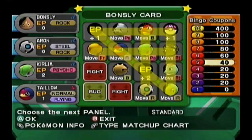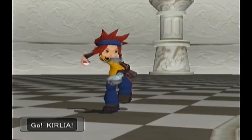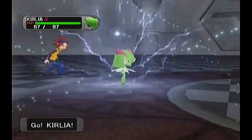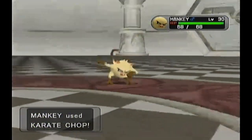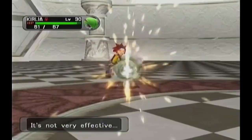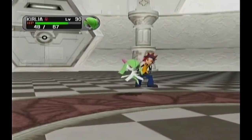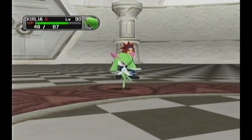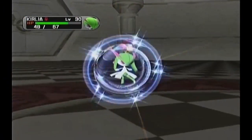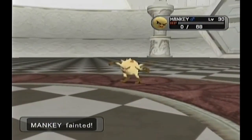Now the next one over here - I'm going to use Curlia for this one. This is actually a Mankey. Now Mankey's a fast Pokémon. Karate Chop - I resist that. That's some good stuff right there. Let's use a Psychic. There we go.